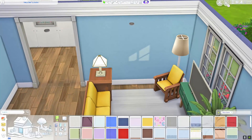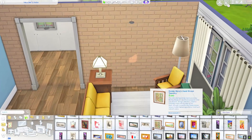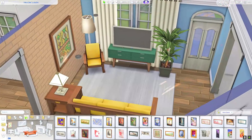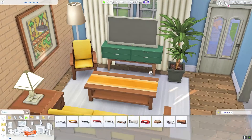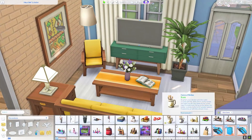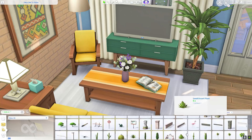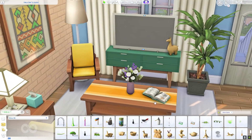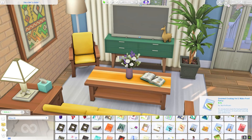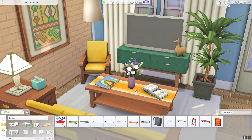Usually I try to make wood tones consistent throughout the whole house, and I really just pick one color for the wallpaper per room without doing accent walls very often. I wanted to diversify things, so I made a brick accent wall and I thought it looked so good. Considering I used a green swatch for the console table, I thought the yellow furniture — which is quite bright, but yellow is my favorite color — was perfect because green and yellow go great together. I also used a new plant decoration created by Hey Harry.